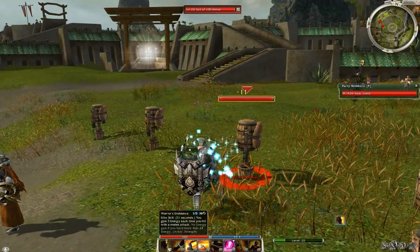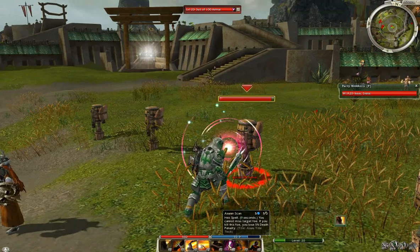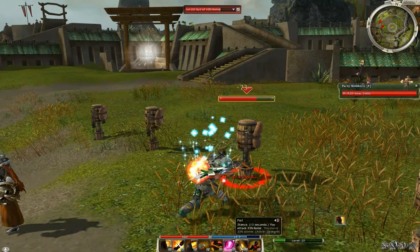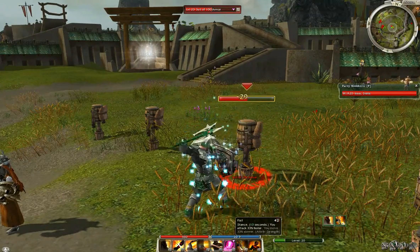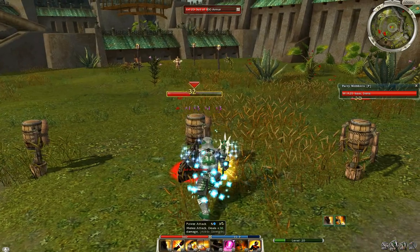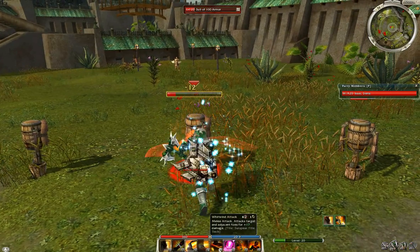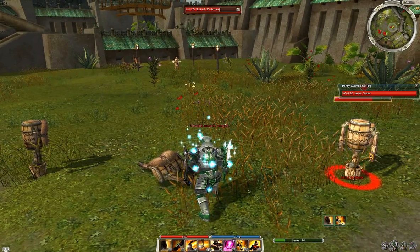When you attack you want to use Warrior's Endurance. Azur and Scan so you can't miss, and for when you kill, a bit of DP removal. Flail is your increased attack speed, and obviously Whirlwind and Cyclone Axe are your AoE attacks.